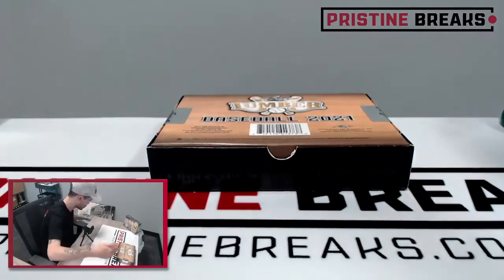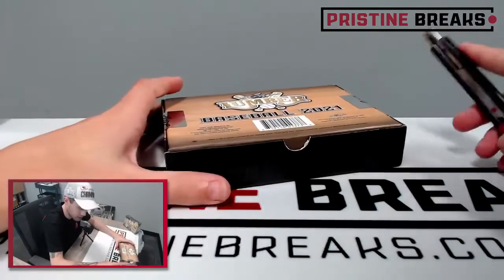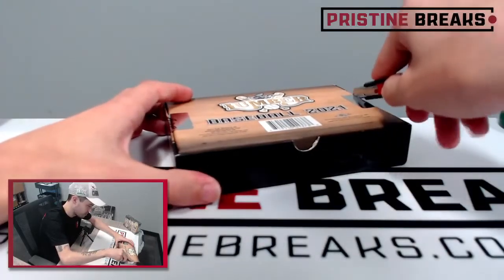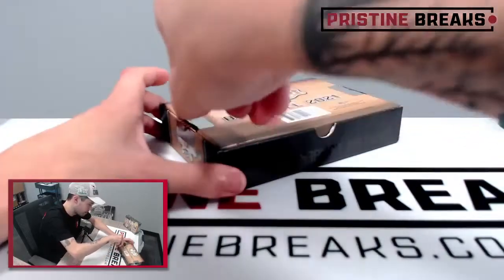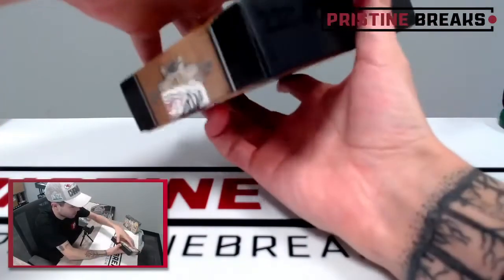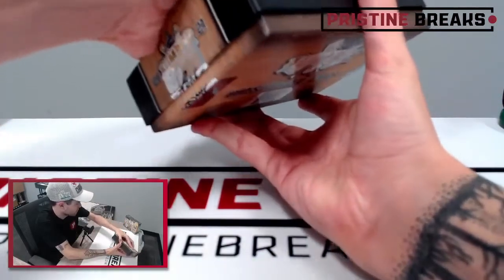Got a bunch of stuff filling right now on pristinebreaks.com - go check those out. I want to open as much as we can today. I'm ready to break. Alright, we're going to go. First box, Leaf Lumber. Here we go. We got four cards in this one, and four out of our second one.